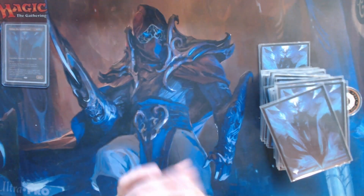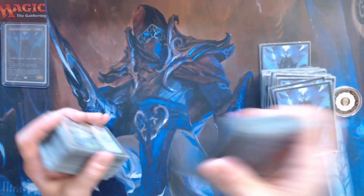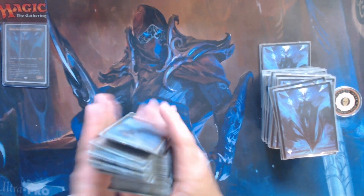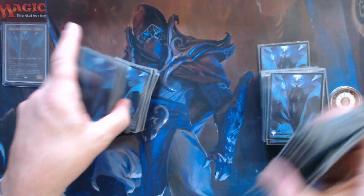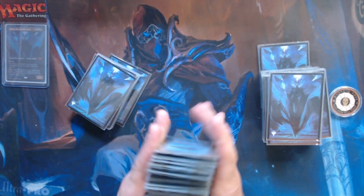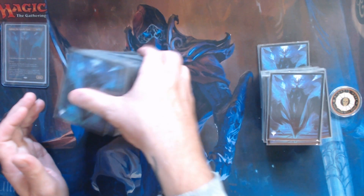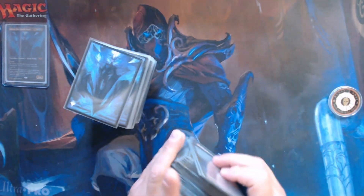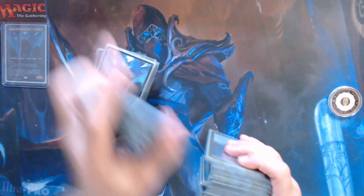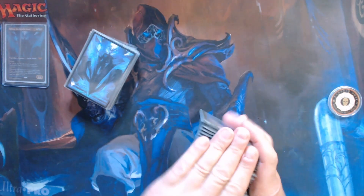There's a lot of artifact mana in this deck to power out Talion early. What you want to try to do is get him out turn two ideally — the earlier he's on the board, the better it'll be for us drawing cards and having our opponents lose life.